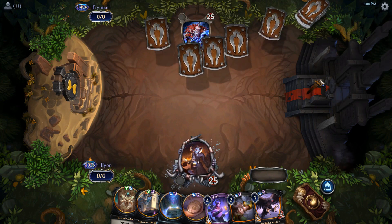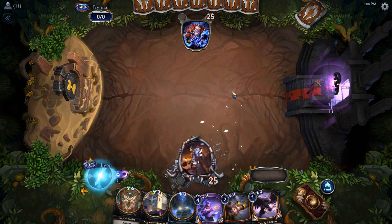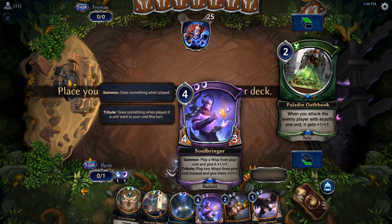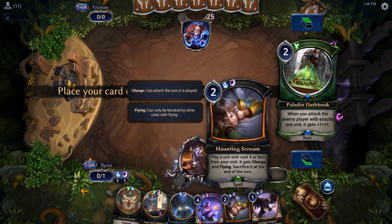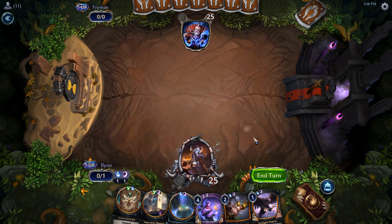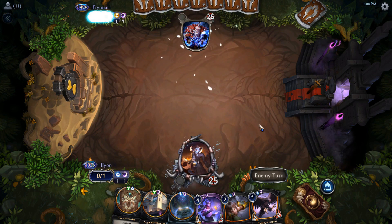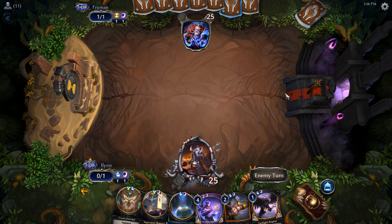We actually have the deck tech down below if you want to see the full deck tech. But basically it's a lot of one drops and Soulbringer — a lot of aggro and tempo. You can see Haunting Scream, and we're going to use things like Soulbringer and Shadowlands Guide to buy back all of our one drops over and over. We've got Weary Spightling as one of the other big ones, and we'll have some spice that might show up in a little while.